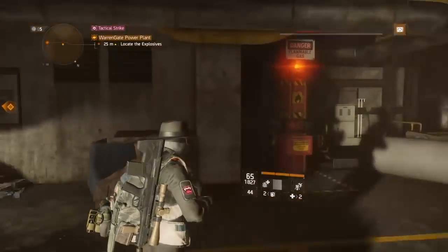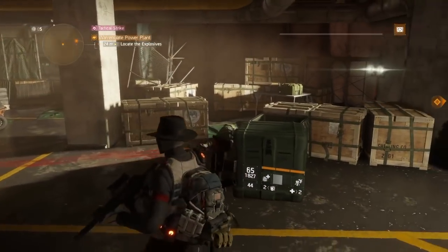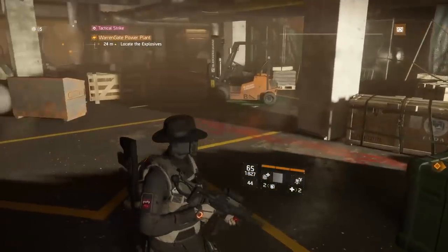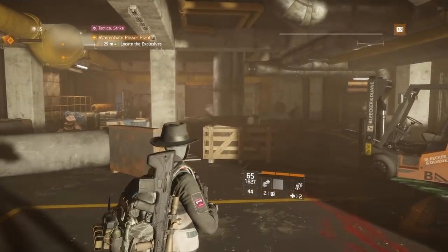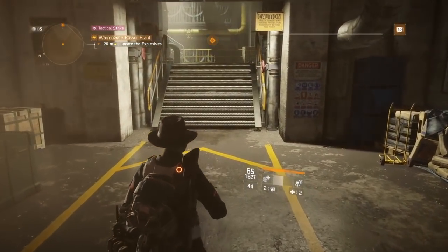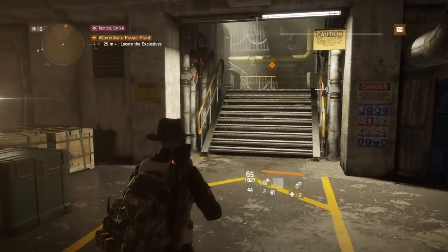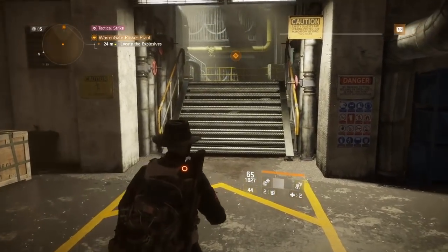Enemies tend to scatter when you're in more of an open area like Lincoln Tunnel, for example, so it's a good idea to do this in an enclosed area — for example Lexington, inside Warren Gate, or even Stolen Signal if you wish. The conditions are you need to have it on tier five on hard or above, so it's currently on tier five in hard mode.